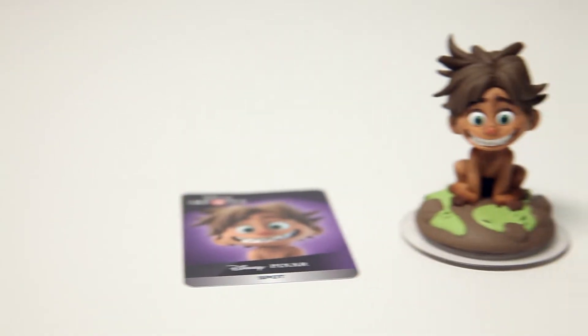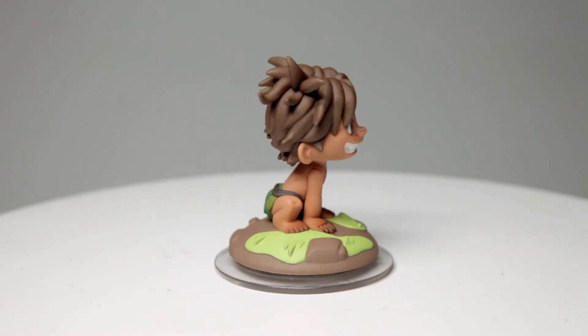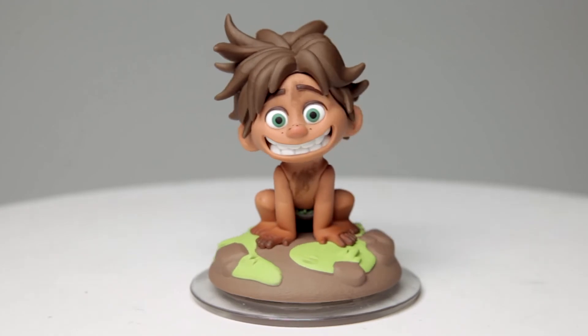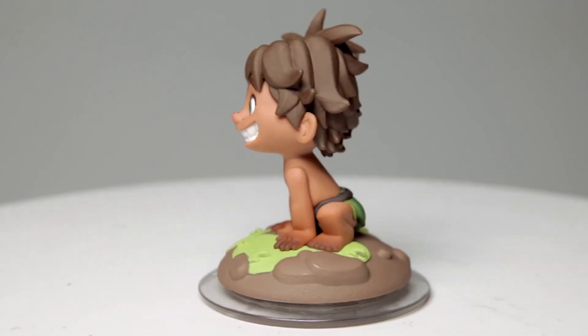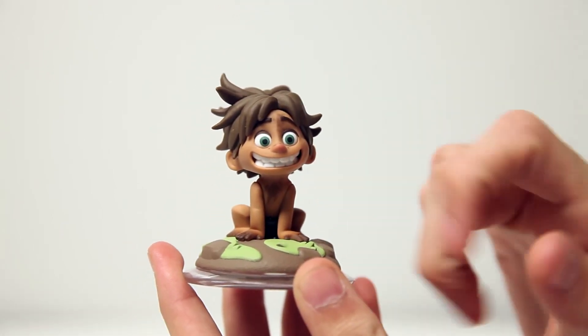Get ready for an adventure as Spot uses his survival skills to navigate the wild in the toy box. Taking a closer look, you can see that he has a charming grin and big bright eyes. The details on this figure are spectacular. You can see from his messy hair and dirty face that someone needs a shower.